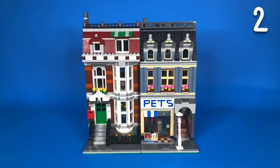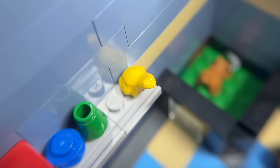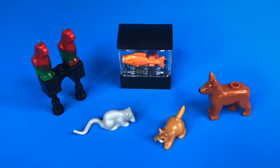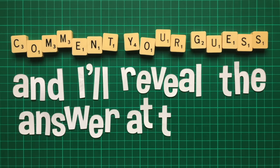I first built the Pet Shop, an older set which is two buildings in one and admittedly kind of basic, even if it comes with two LEGO frogs and loads of other animals. That reminds me — do you think there are going to be more LEGO frogs, carrots or bananas in these buildings? Comment your guess and I'll reveal the answer at the end.